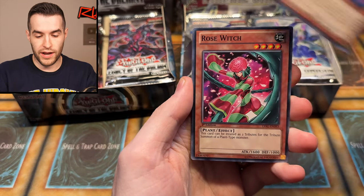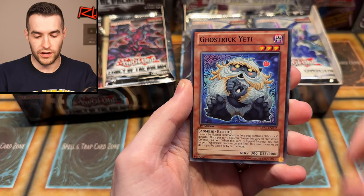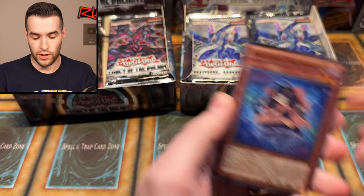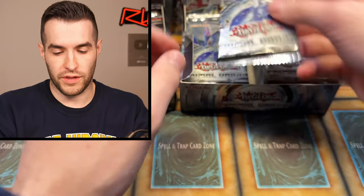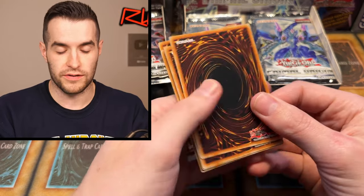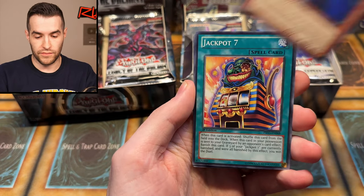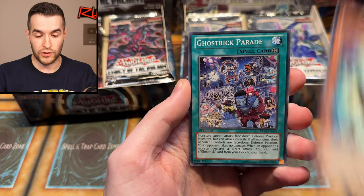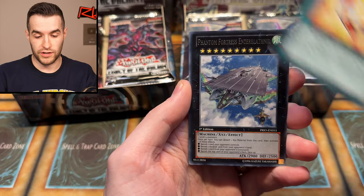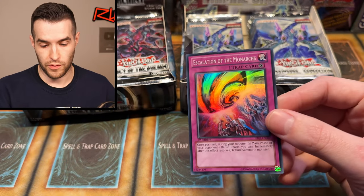Hopefully you guys are enjoying the recent videos — we've been doing a lot of cool stuff. We've done a TCG Player mail opening, the LOB First Edition opening, every Legendary Collection opening, and an every-year opening where we open something from every single year. There's a super rare Escalation of the Monarch — looks like it's just three from the back on Primal Origin. So super rare — our first foil of the video. Very nice.